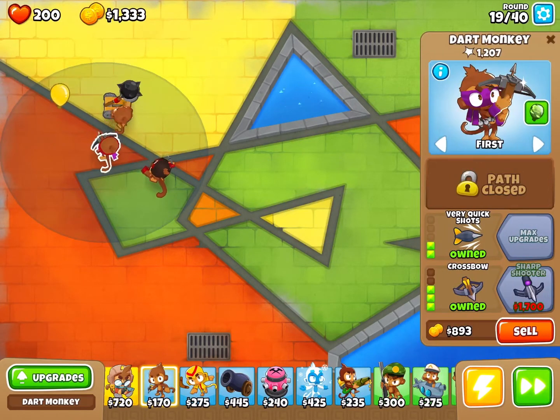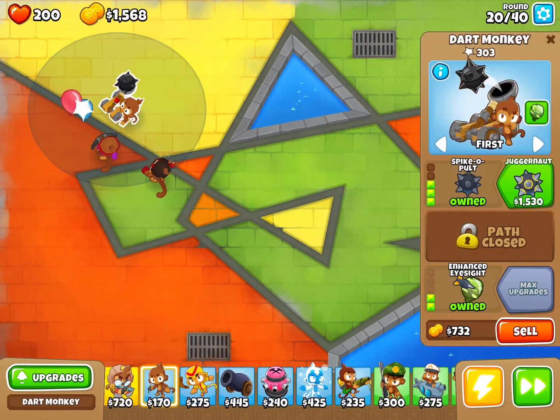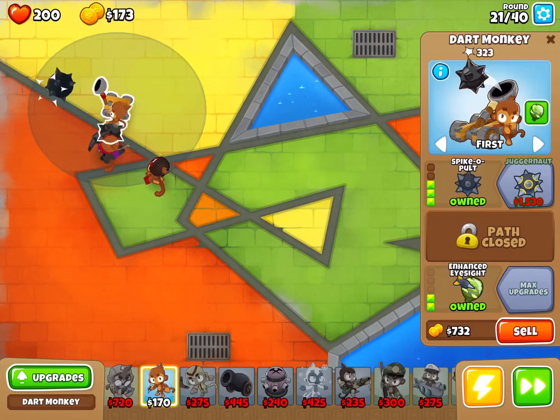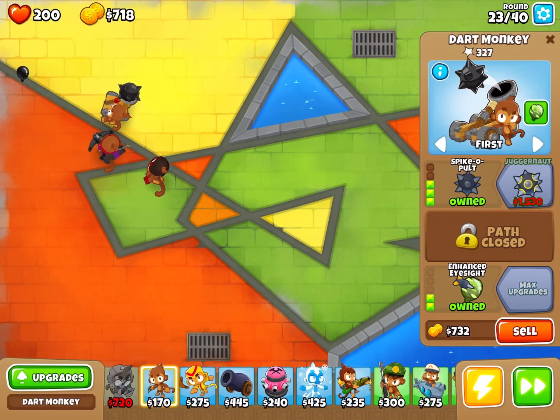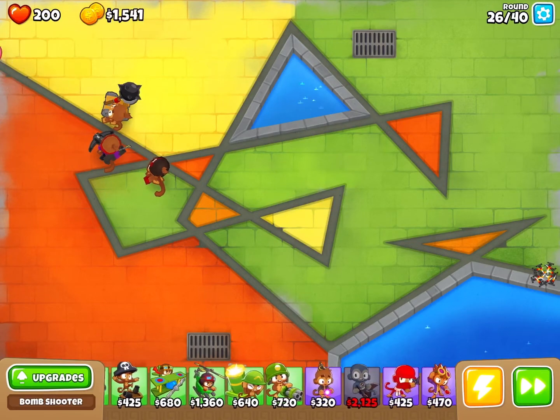If you want to see a video with another route-power challenge, hit that like button. This guy has a red rubber right now and needs to upgrade too. Those black balloons cannot be popped by explosives — for example, like this cannon.